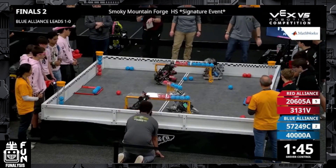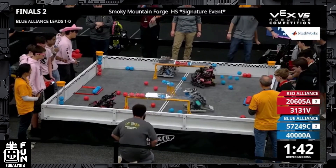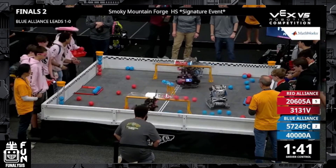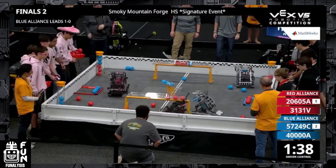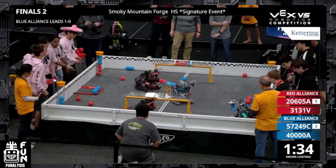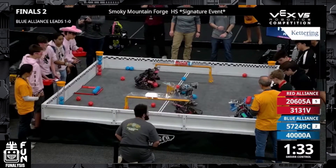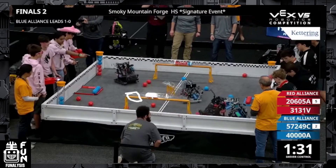As we enter driver control, we're going to see that the blue alliance has a really immediate play, de-scoring most of the red balls and getting the long goal control zone for blue. Now red alliance is going to try and fight back. They de-score everything, pretty much just leaving three balls in the long goal for the red alliance, and they also don't leave anything in the control zone. There's only about two red balls left in that control zone and nothing else scored on the edges of the long goals.